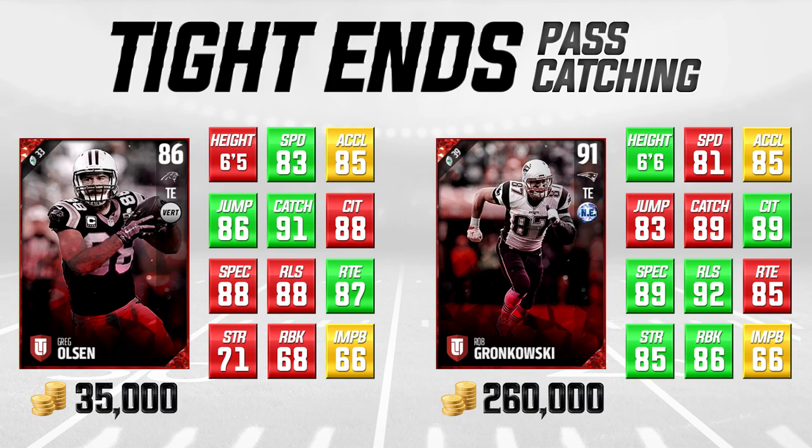The big thing Rob Gronkowski destroys Greg Olson in is run blocking, just like we saw with Jordan Reed. Gronkowski is one of the best blocking tight ends in this game — incredible with an 86 run block, which is offensive lineman-type attributes. He'll do serious damage as a run blocker. But for pure pass catching, I would argue Gronkowski is actually not as good as Greg Olson. Try these cards out. I did have a chance to use Greg Olson and got him in draft champions quite a few times — it's a really nice card and definitely worth the 35,000 coin price. You're basically paying 230,000 more coins just for better run blocking with Gronkowski, which I think is just ridiculous.